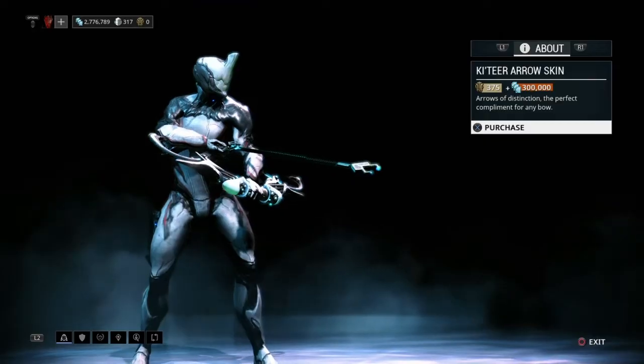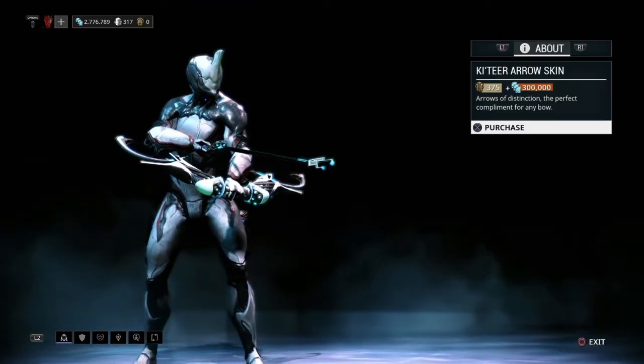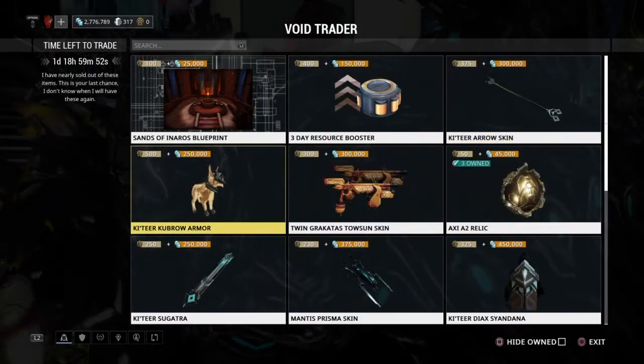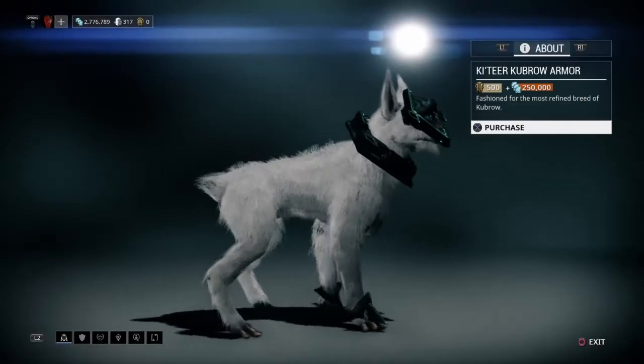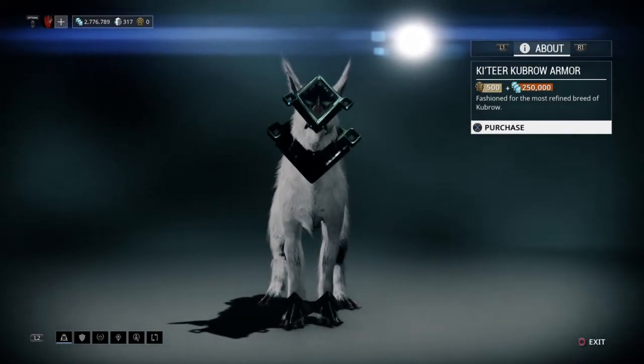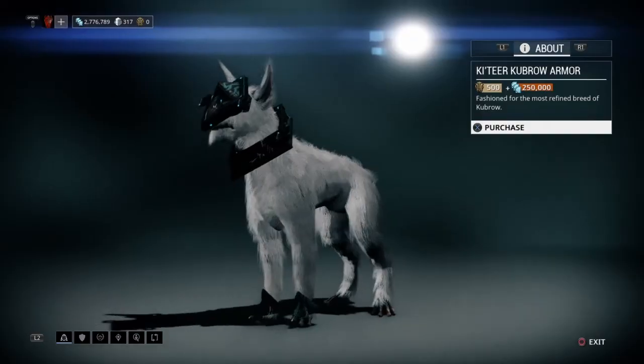He brought the Ketir arrow skin for those of you who like using bows — this will keep your bows up to fashion frame standard. He also brought the Ketir Kubrow armor, pretty interesting if you want to pimp out your Kubrow and have him looking all nice.